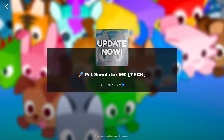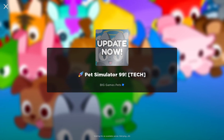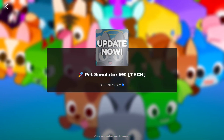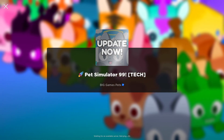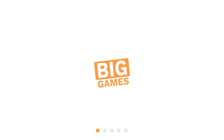What's up people! Pet Simulator 99 update six is here. It is Tech World and we are waiting to get into a server — retrying number nine. Let's get into a server guys, joining server, here we go. Let's see what this update has to bring.